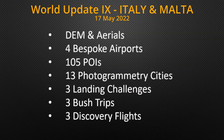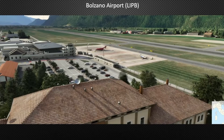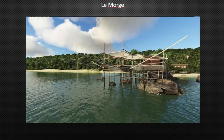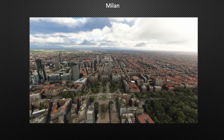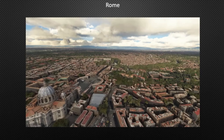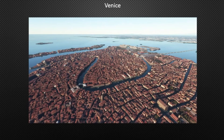There was no trailer for World Update 9, Italy and Malta, but we did get a few more pics. From the details provided, it's clear this is probably Microsoft's biggest update in terms of scenery that we've seen in Microsoft Flight Simulator to date. The data is fairly up to date at 2021, and once again Gaia and Orbix are working on points of interest and airports. It'll include 13 photogrammetry cities — so maybe it's time to dust off that spare hard disk. As we've come to expect, it will include bush trips, landing challenges, and discovery flights.